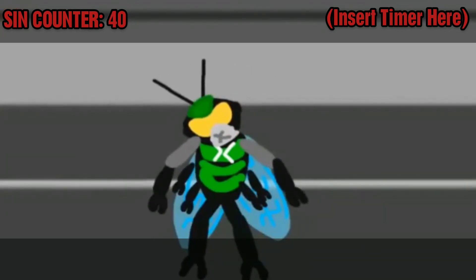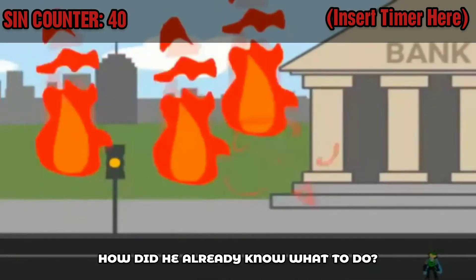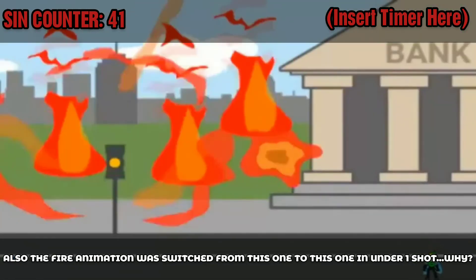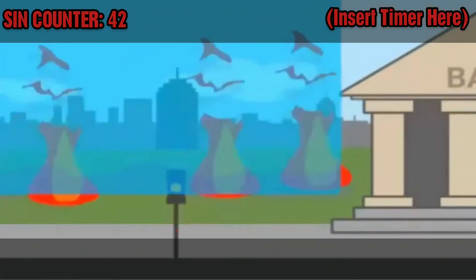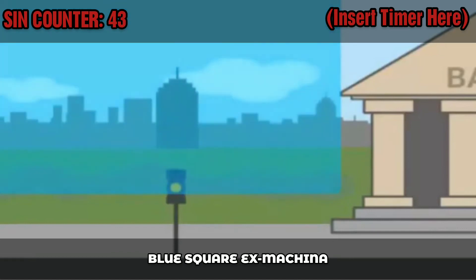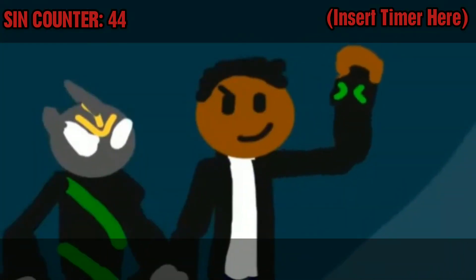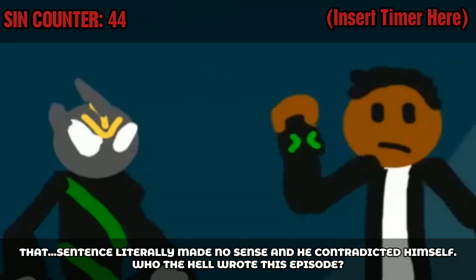Huh, what good is this guy? Unless... how did he already know what to do? Also, the fire animation was switched from this one to this one in under one shot. Why? Blue square ex machina. And the blue square fades away. Wonderful. This thing is sweet — I need to start unlocking some new guys, yet I've only used three. That sentence literally made no sense, and he contradicted himself. Who the hell wrote this episode?